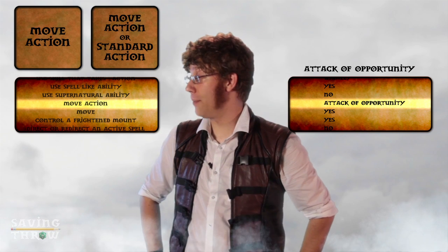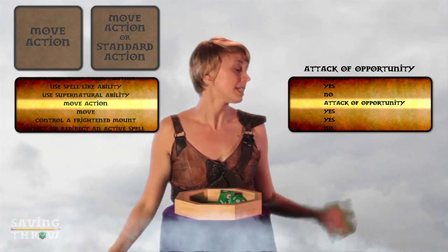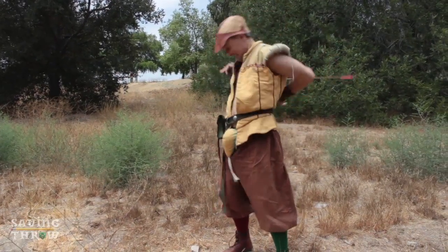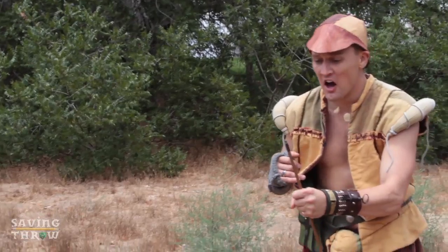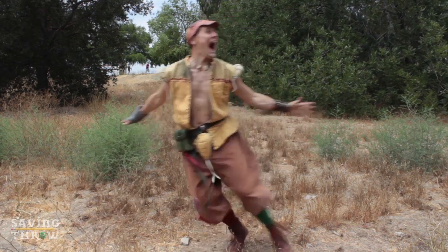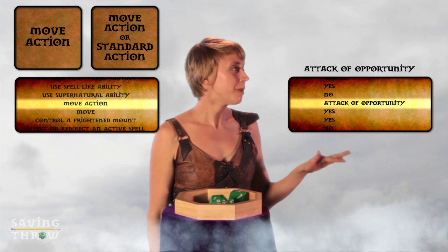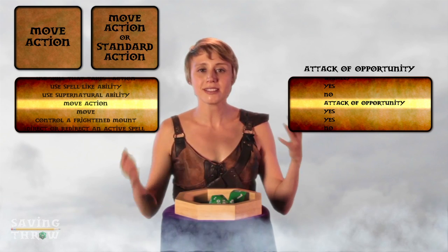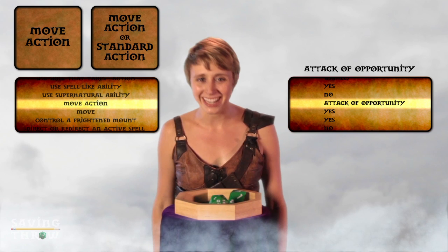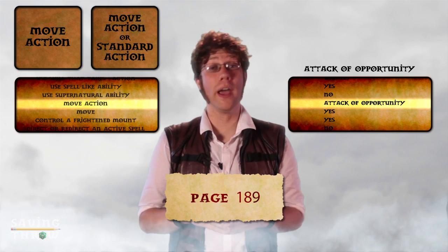13. 13 minus two is 11 — that still hits armor class 10. Roll damage. The longbow is D8. Two. I'm at zero hit points now. Am I dead? Nope, just disabled. The correct term is developmentally disabled. No, Ben — just disabled, like how a car is disabled if you pop its tires. Your character has popped tires right now. You can still move around, but you can't do anything without inflicting more damage. It's covered on page 189 of the rulebook.